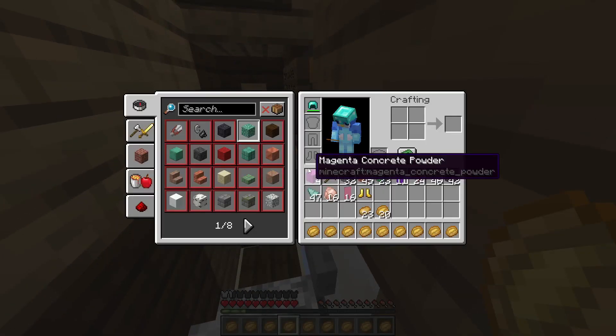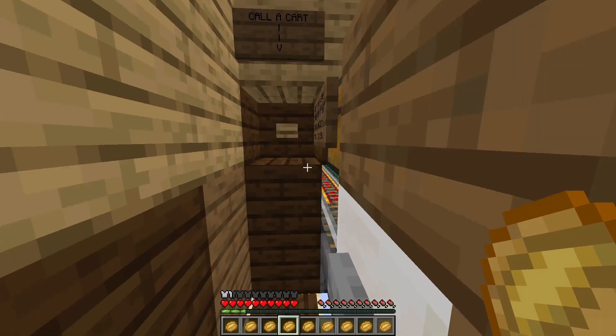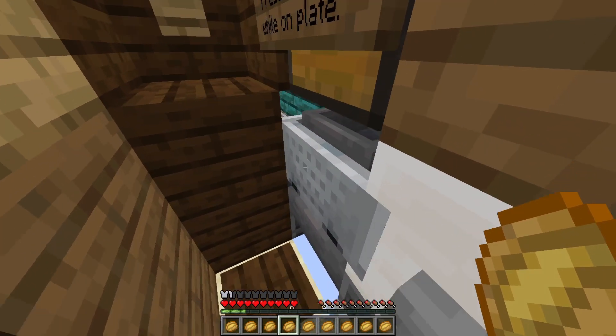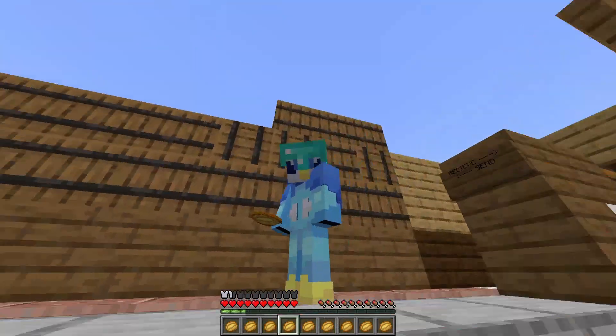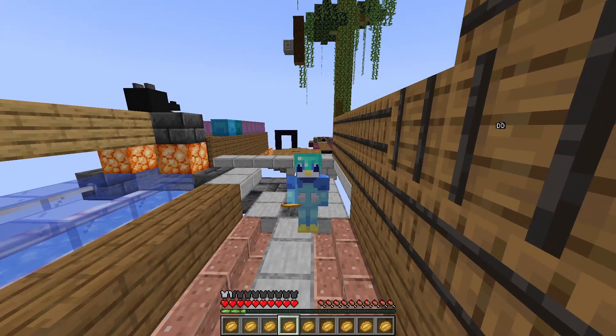I'm going to demonstrate calling the cart from this side to make sure it works. I'll run the cart over to the other side empty, and then call the cart back — this side doesn't have a bell yet, I'm still working on that. As you can see the cart comes straight to us — you can hear the rumbling and ding, there it is. Perfect.